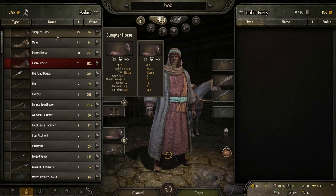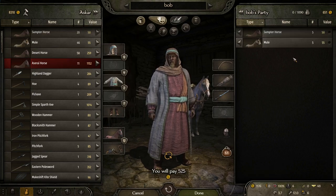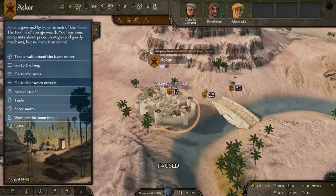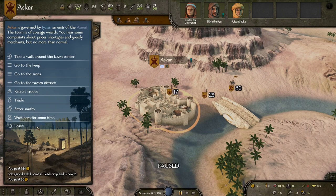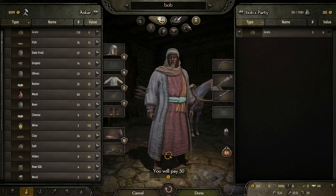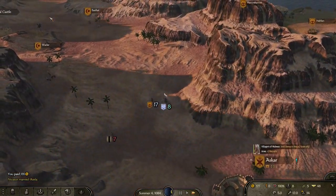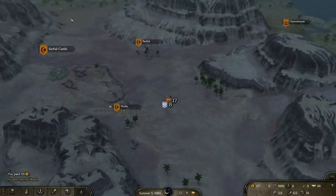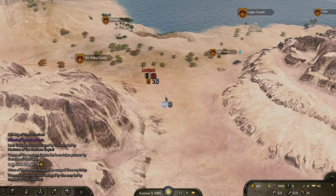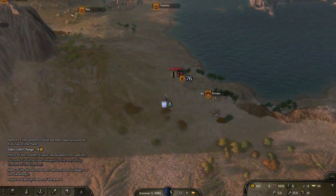This is what's going to make us the big bucks. Sumpter horses and mules are dirt cheap here. It will hugely reduce our party speed but this is going to be very worth it provided we can get to our next location. We'll grab a desert horse to try and increase the speed slightly and also a few more recruits so that the speed penalty isn't quite as drastic. Early game horses from Aserai up to Vlandia and parts of Battania are probably the most profitable trades that you can do - even going into the late game I still use this tactic. It's fantastic.